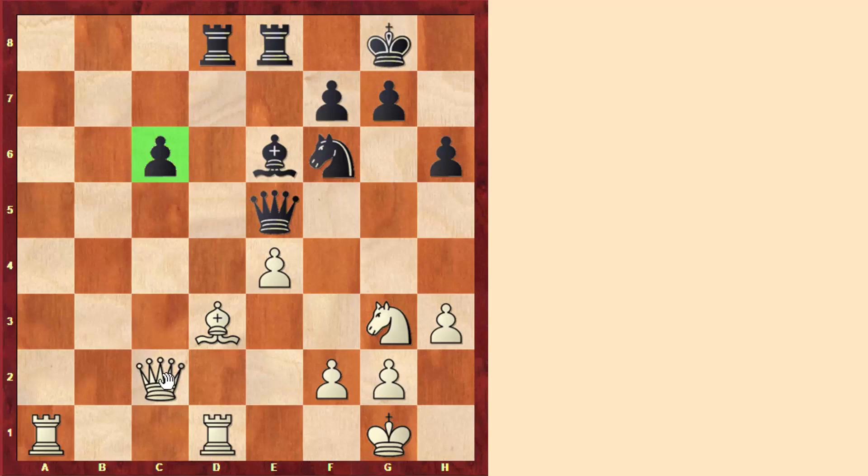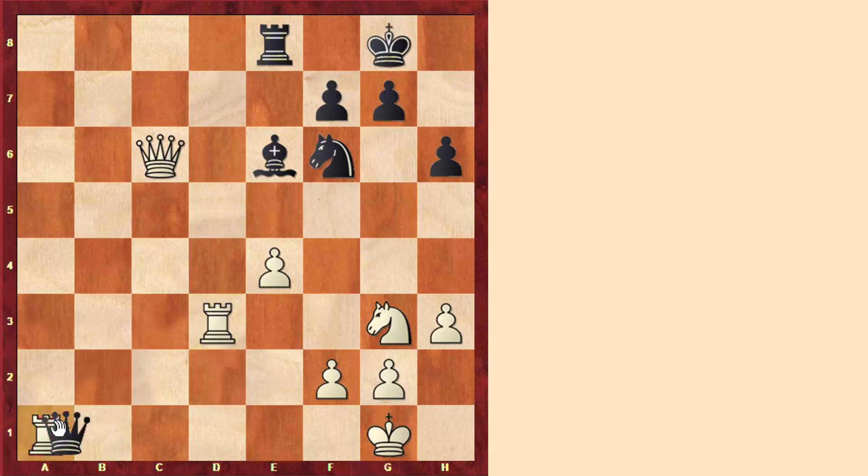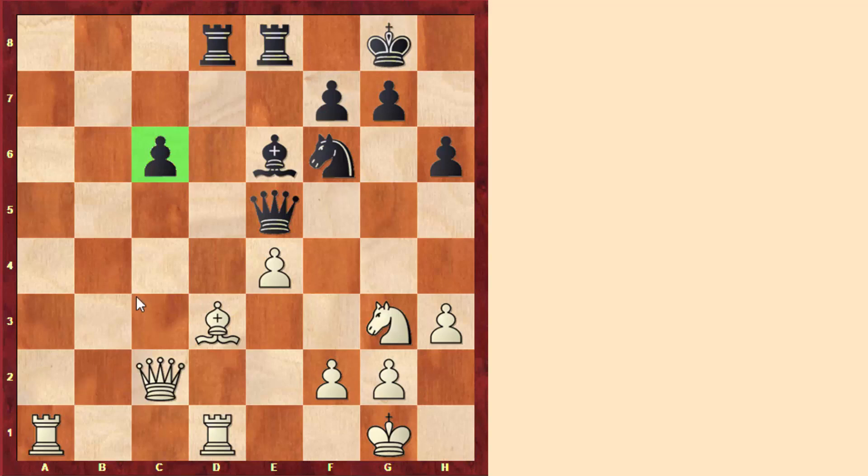White cannot capture the pawn straight away, because black would have the trick of taking on d3, and after we take on d3, black would take the rook and win a piece. But as we see, this pawn is fairly weak — after the move rook a to c1, white will slowly increase the pressure, and this is a weak isolated pawn, so white is the one pressing.